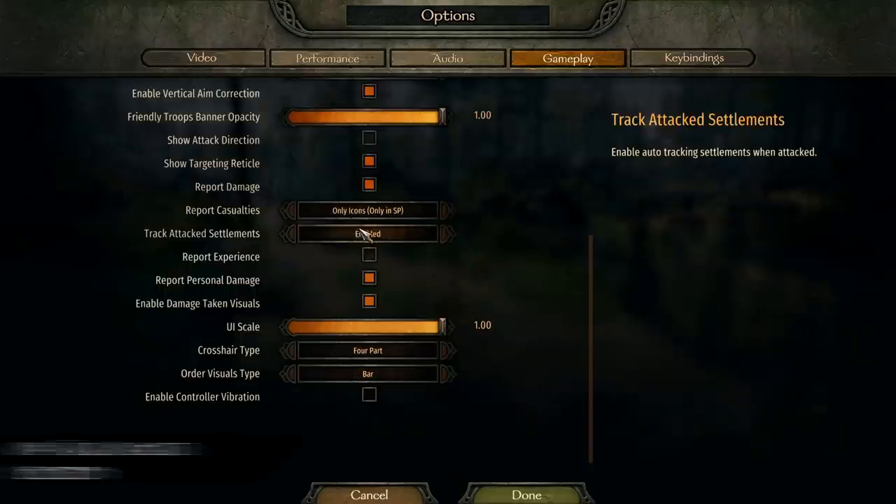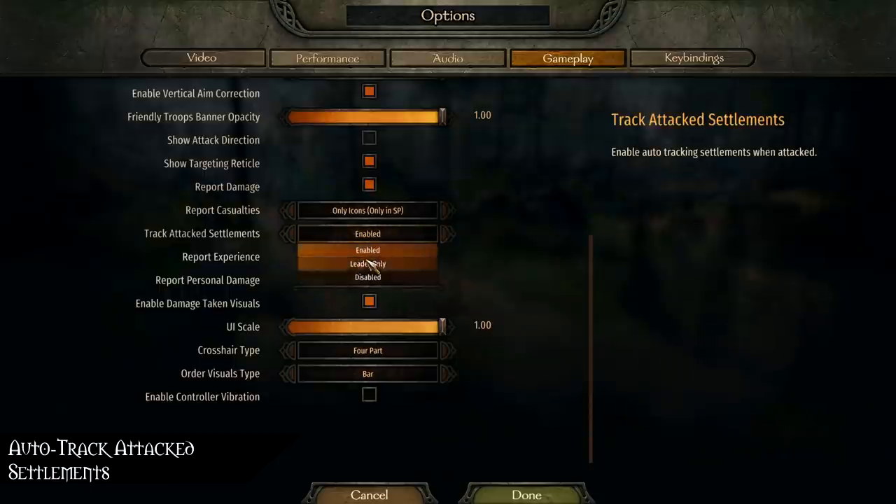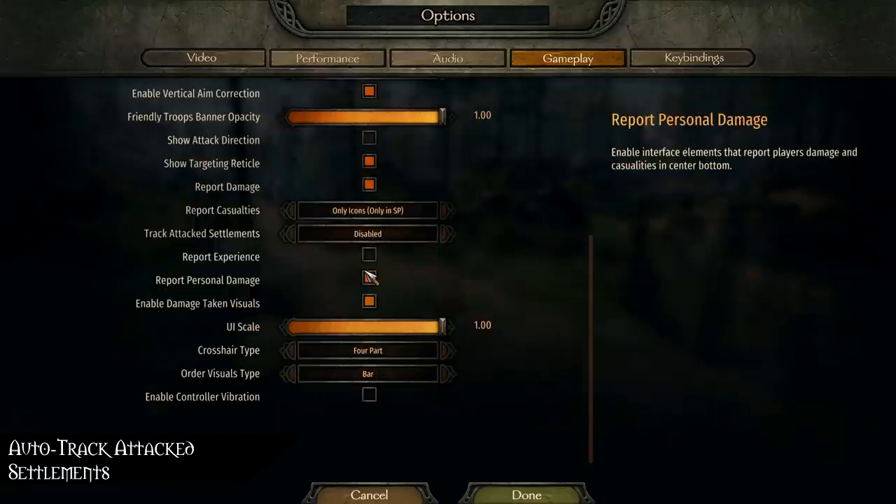A new option has been added to automatically track attacked settlements, which auto-tracks settlements in the player's faction that are under attack. The 'only leader' option only tracks these settlements if the player is the leader of a faction.